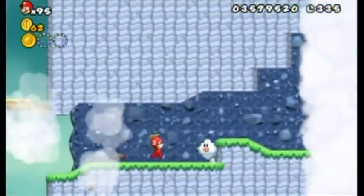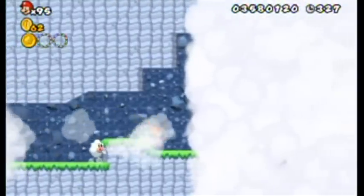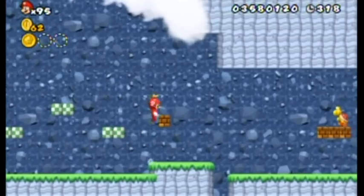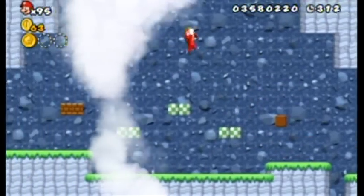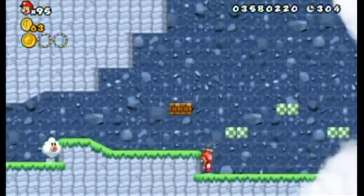Micro goomba — oh no, one's on me! Get it off, get it off — okay, it's fine. This is why I wanted the propeller mushroom: you can really clear out your path just by zigzagging up and down like that. The very air from your movement will push the clouds out of the way and stop them from blocking your vision.